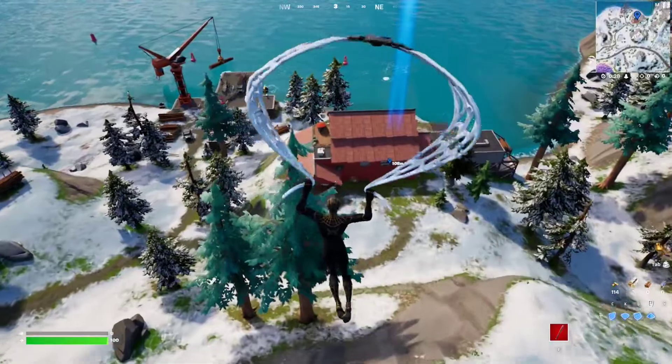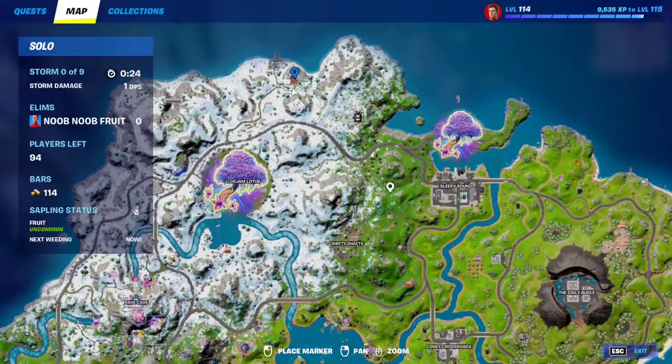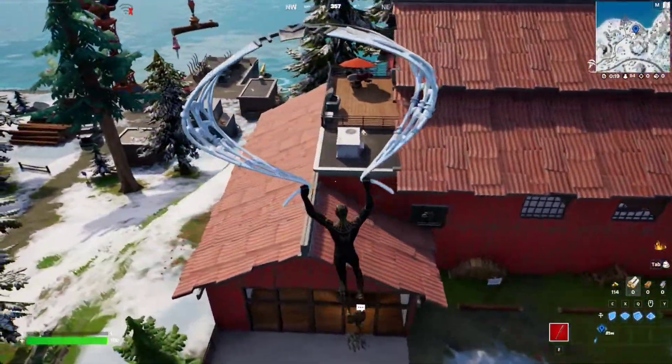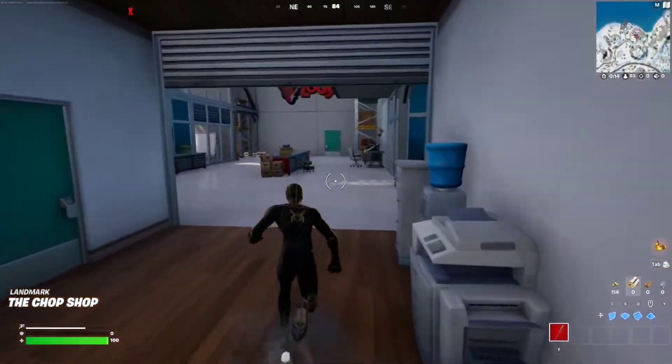Ripsaw Launchers are very common to find, but if you want to find one and finish the quest very fast, just come to this warehouse right here, right behind Logjam Lotus or Logjam Lumber Yard. Go inside and you will find a bunch of Ripsaw Launchers.